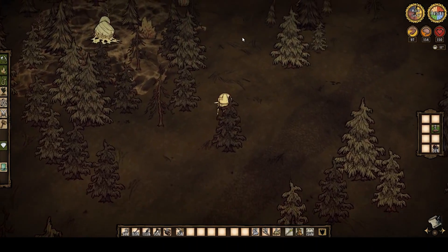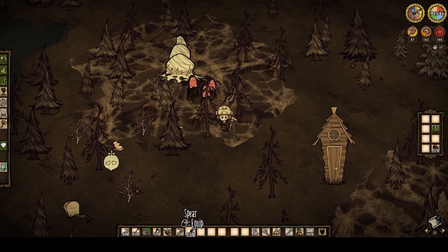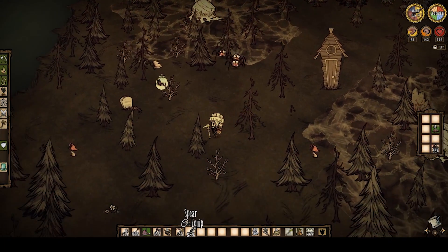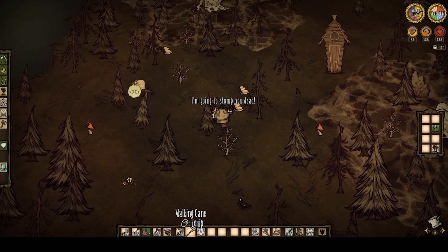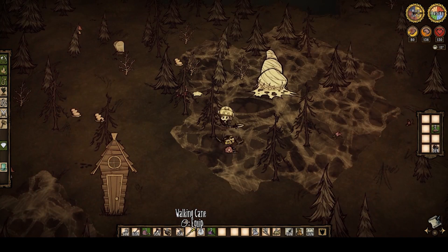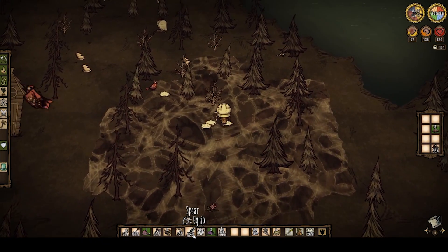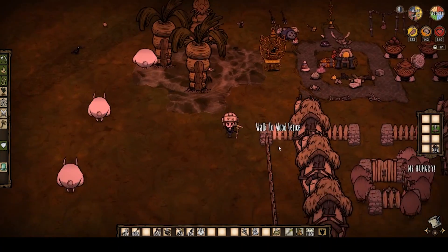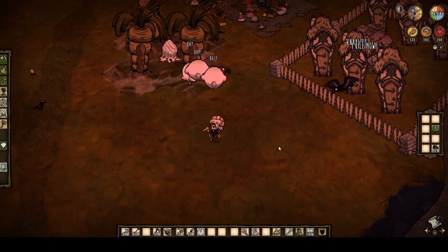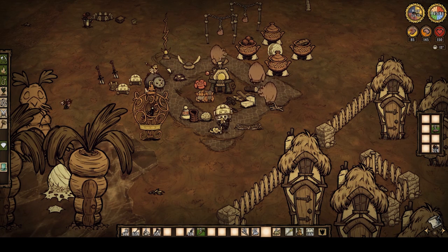Now head into the forest and find a tier 3 spider den, which only appears around late autumn. Step on the net and lure them away so you don't have to deal with spider warriors — but only during the day. Once you defeat them all you will have to fight one spider warrior before you can cut down the den for good. Place the egg next to the bunny hutches, providing you with an infinite supply of free monster meat, spider glands, and silk. Well done! You've set yourself up for success and prepared for winter at the same time.